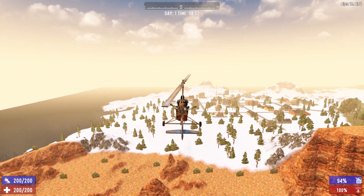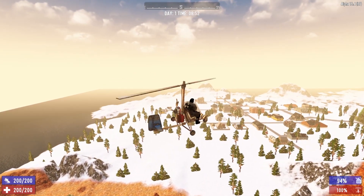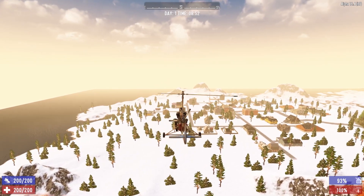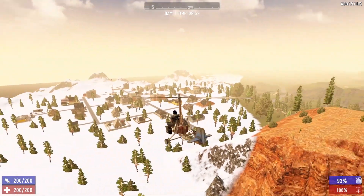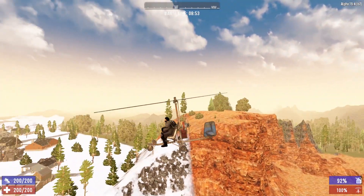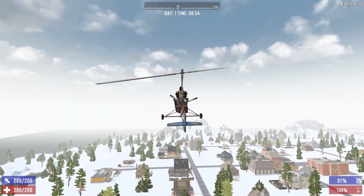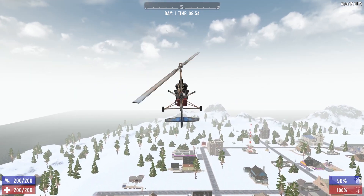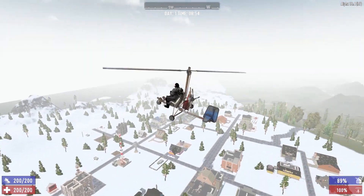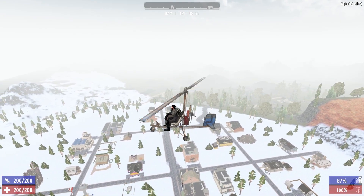Turning the gyrocopter is extremely easy — use the left thumbstick to turn left or right. The right thumbstick moves the camera. To enter boost mode, click the left thumbstick — that makes you move a whole lot faster but burns a lot more gasoline. There is a little gasoline trick I'll show you shortly, but we'll hold that off until after the landing section.